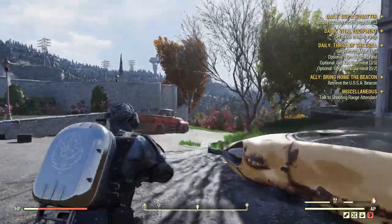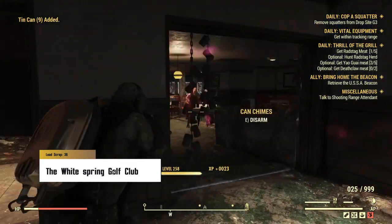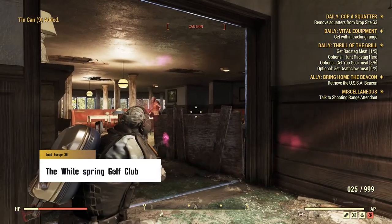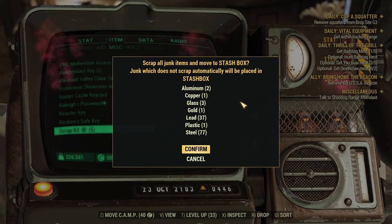The Whitespring Golf Club is very popular so you won't always find the lead available. But as soon as you spawn, take the door on your left and you should see four can chimes hanging around, giving you a total of 36 lead.